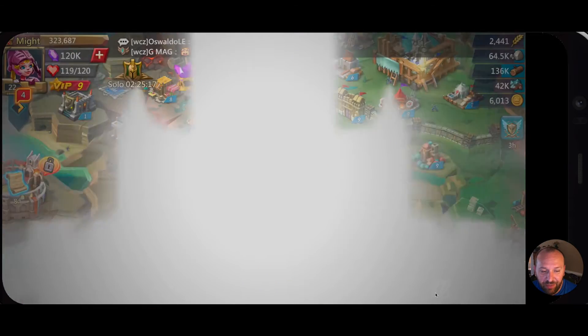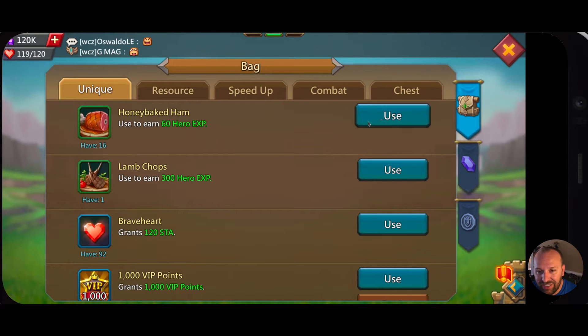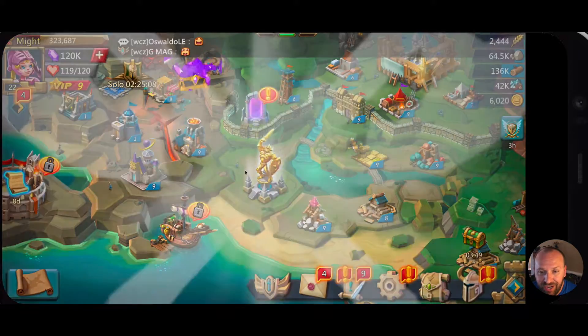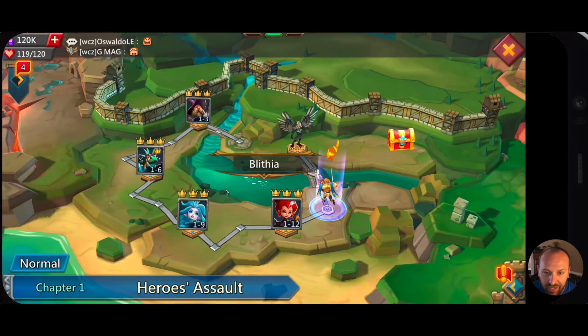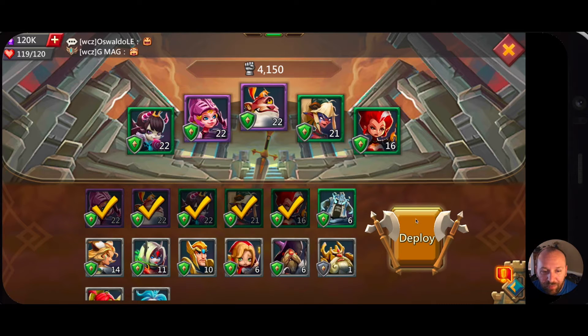There's another way, which is inside your bags — you can go in, use the item, and then pick the hero you want to use it on. So that's three different ways that you can access that food and level up your heroes.